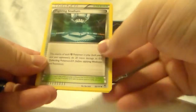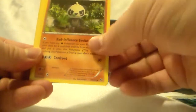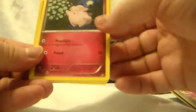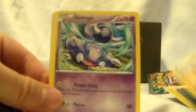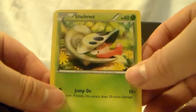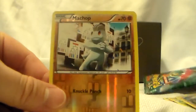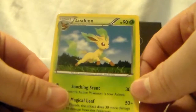Here we go. Fighting Stadium, Pancham, Tool Retriever, Clefairy, Trapinch — is that better? — Sceptile, I think I butchered that one too, Shelmet, Munna, Machop, and then a Leafeon for a regular rare.